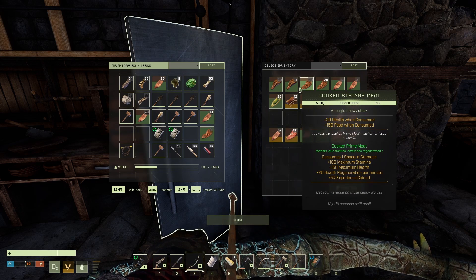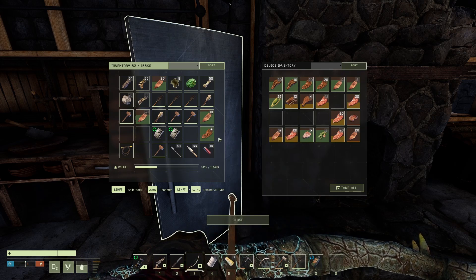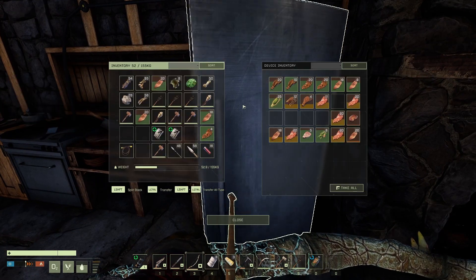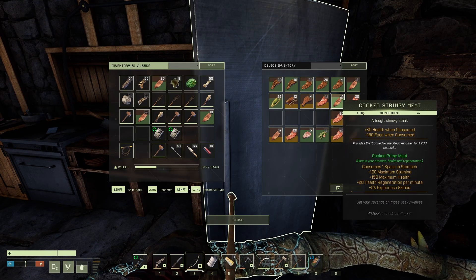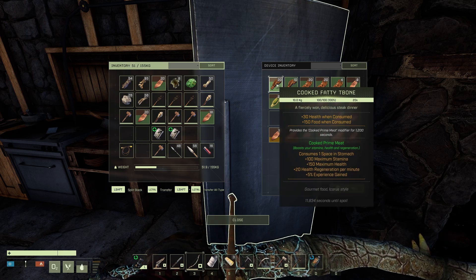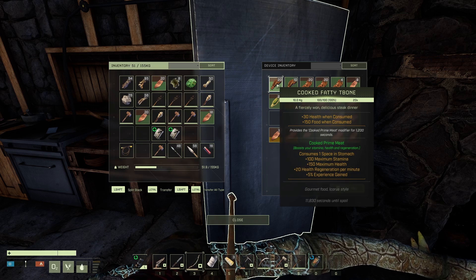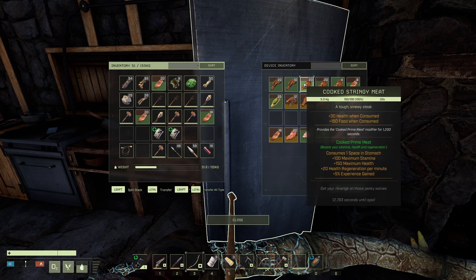You can only have one prime meat active at a time, so let's just eat one of each. We're looking at 100 maximum stamina, 100 stamina, 150 health, 20 regeneration, five experience gain — and this other one is exactly the same. So they don't really matter.